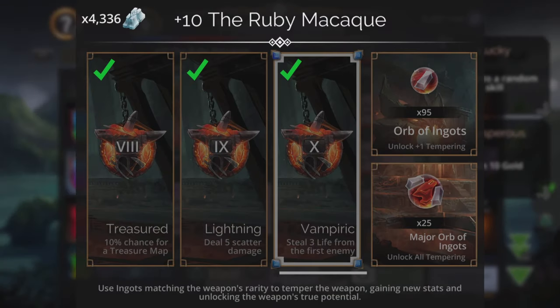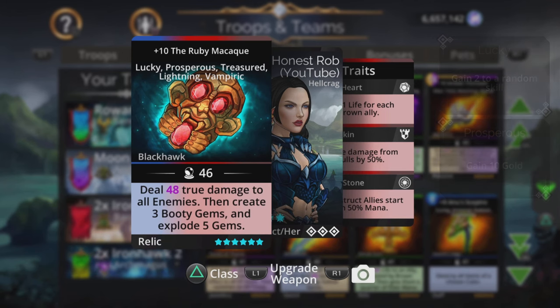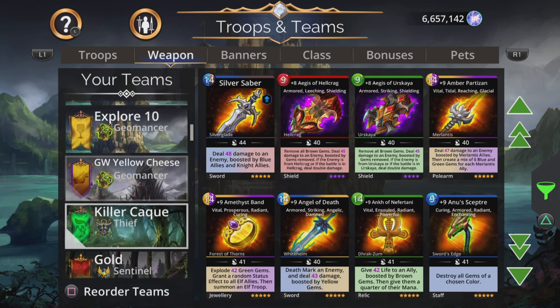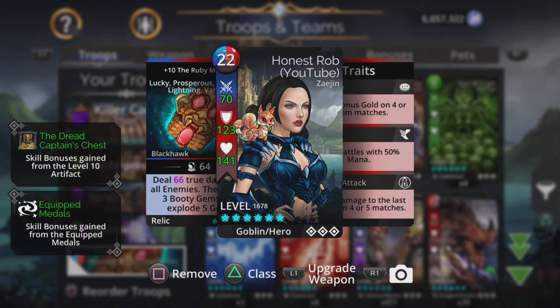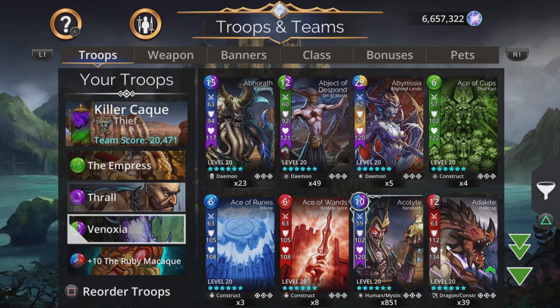Let's get this powered up and see how we can use Macaque in a team. So here is the team I put Macaque in: we're going to use the Empress, Thrall, Vanoxia, and Macaque. Macaque is super powerful anyway, but when boosted up by something like the Empress, it's going to be an even more devastating weapon — absolutely a demolition of the opposition.